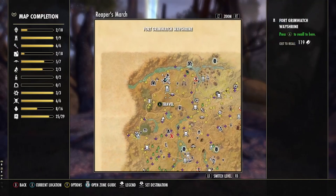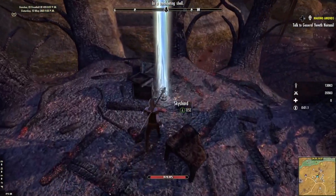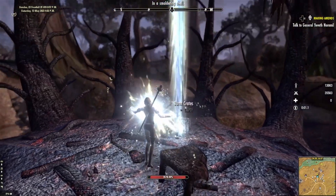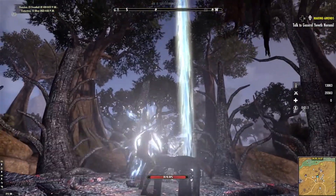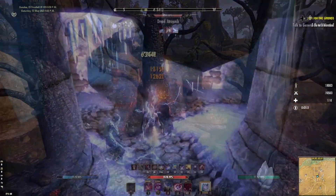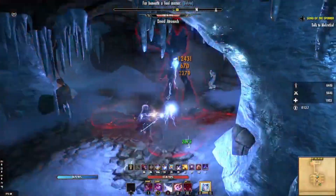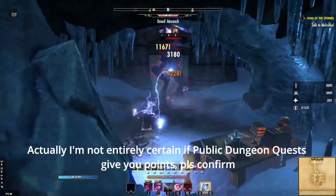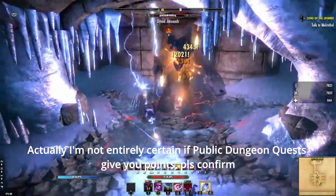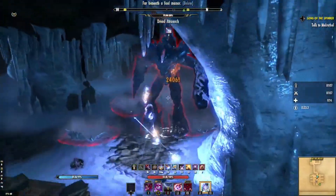Gathering sky shards is an easy way to pick up a point or two. You'll need to find and absorb 3 sky shards in order to get 1 skill point. Each continent has plenty of sky shards and many of them rest in plain sight. Completing a public dungeon group event for the first time grants an entire skill point, and so does completing the group dungeon story quest. This is a fun way to get more points, but if you're a veteran player, you've already done them.